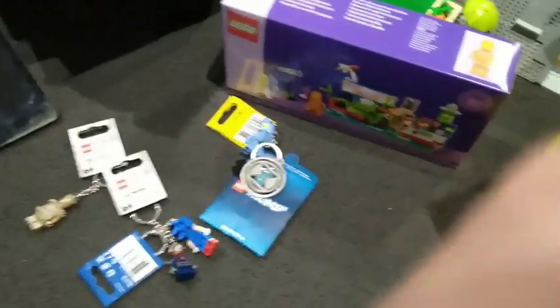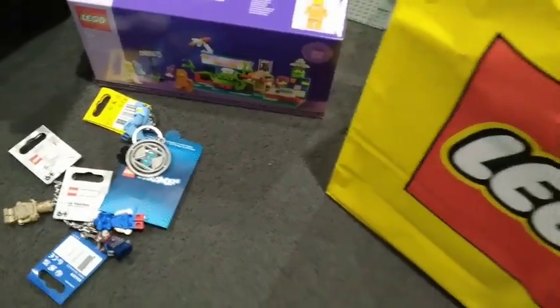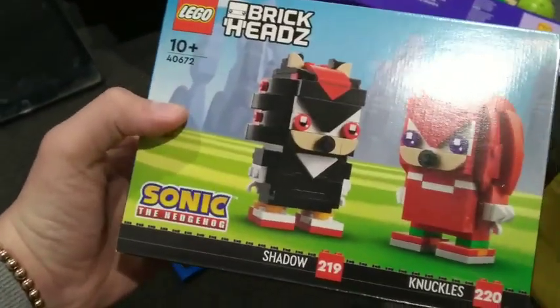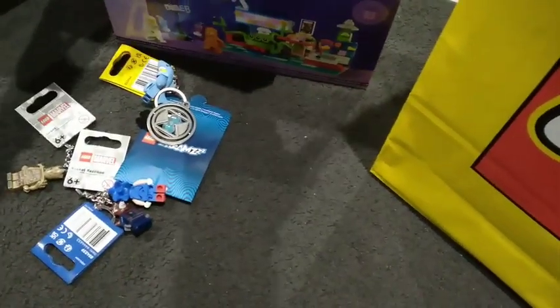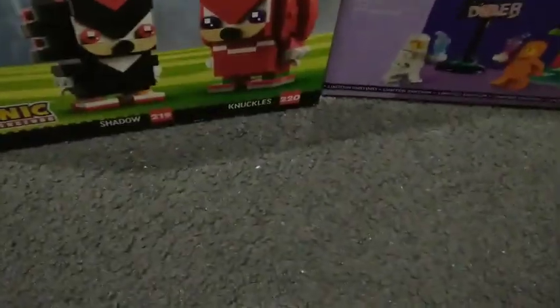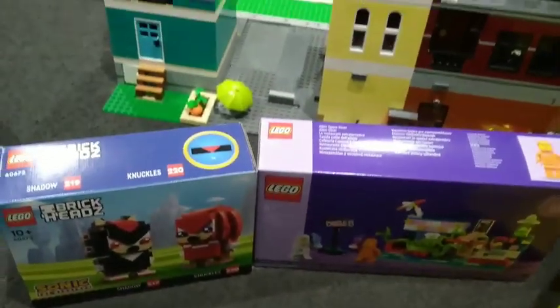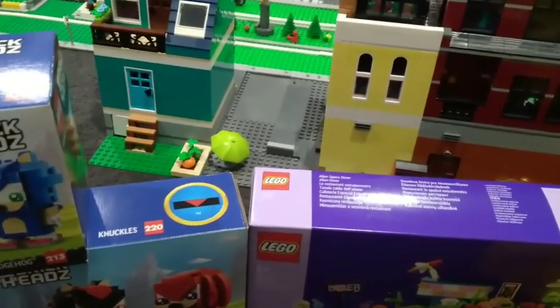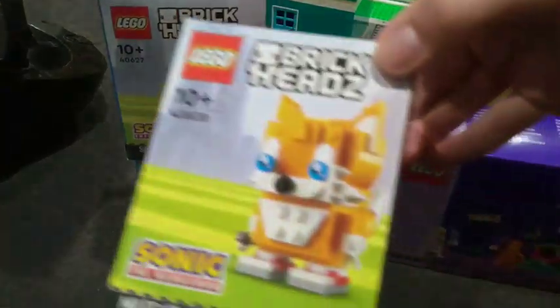Sorry for the lag — my gimbal is just acting up and I've got to watch out because my phone screen is now glass. I got a couple of Sonic Brickheadz. This one is set 40627 — Shadow and Knuckles — my first Brickhead since like 2019, before I even started this channel. And the other Brickhead is Tails, set 40628. Love that, looks cool.